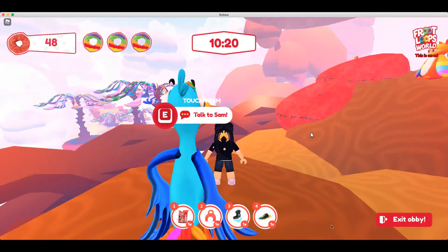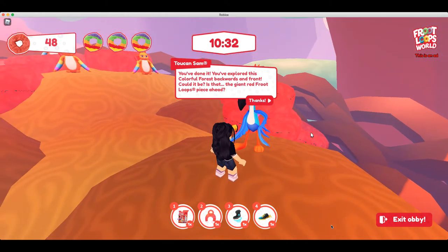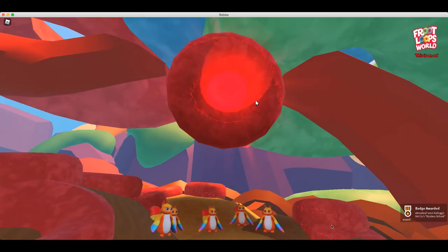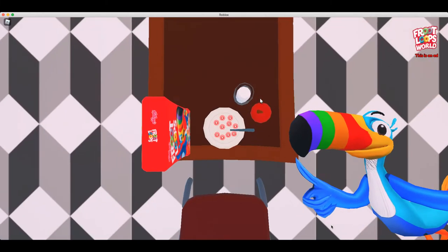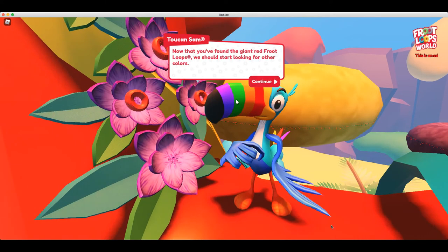Hey guys, I'm back and I just got past that section — I think we're almost done the challenge. Let's talk to Sam. You've got it! You've explored this colorful forest backwards and front. Could it be? Is that the giant red Froot Loops piece? I think it is. Hey, we did it, guys! Victory is crunchy, guys.